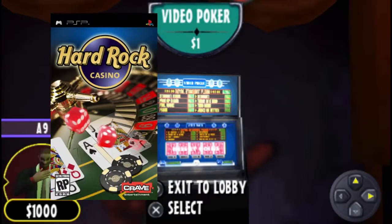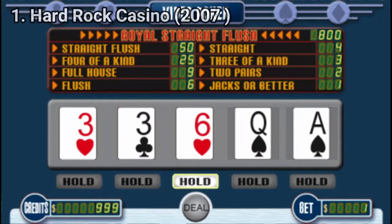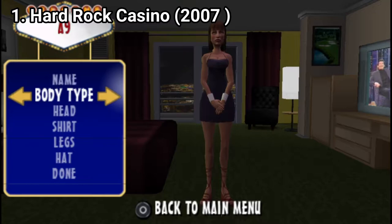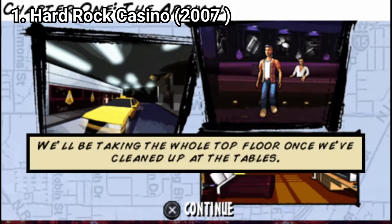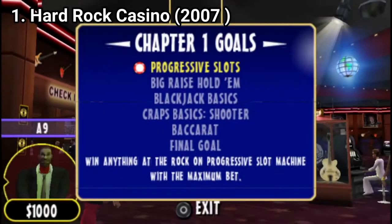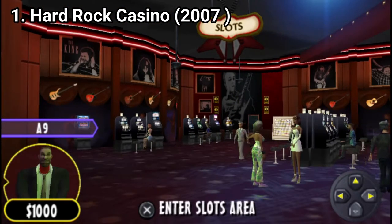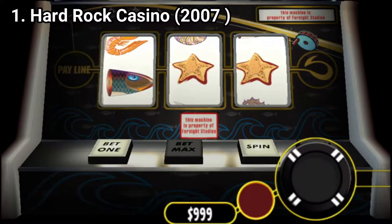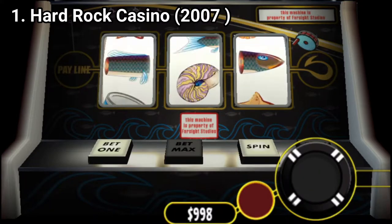The first game, Hard Rock Casino, is incredible. Not only do you get 15 casino games, but there are some nice touches that make it stand out. You get a character creation tool and a story. The story is barely present, but at regular intervals there are story elements, and the game has a nice progression. Having a story in a casino game is a nice touch — you don't need it, but when you get it, it makes the game better.